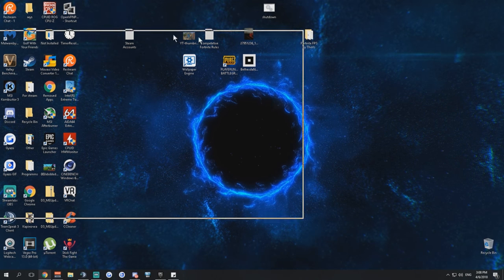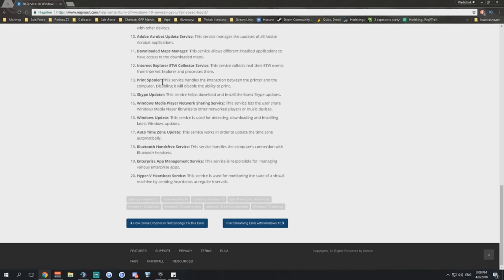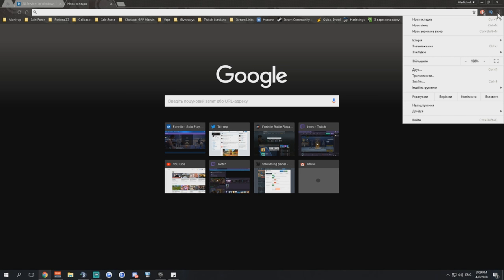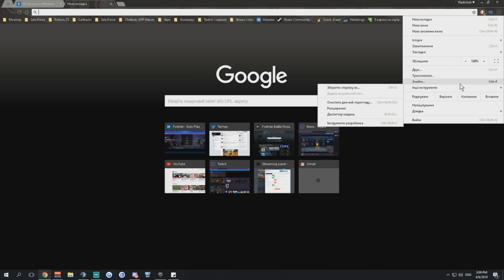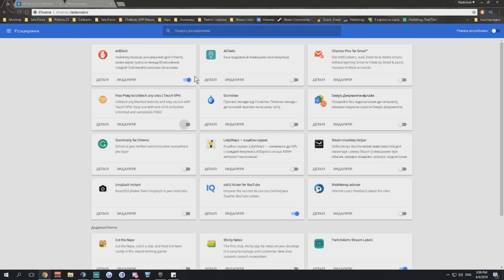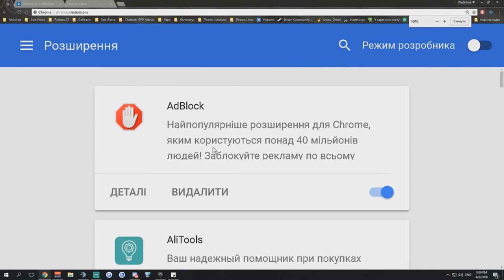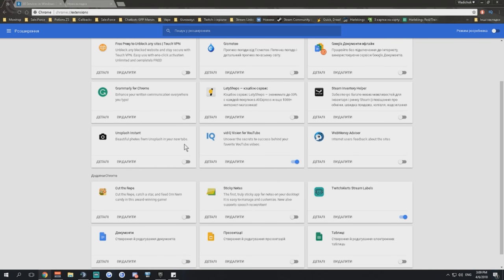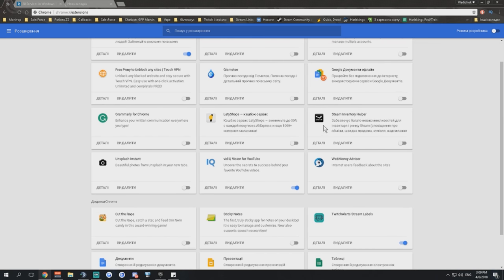Now let's go into browser settings to avoid viruses and random pop-ups. In Google Chrome, go to the top-right menu, then extensions. You can see all extensions installed on your computer. Check the names — if you have AdBlock, leave it on; anything with a name you don't recognize, disable it.